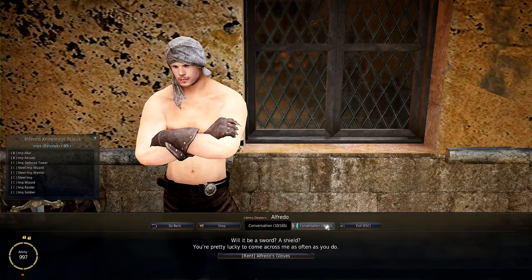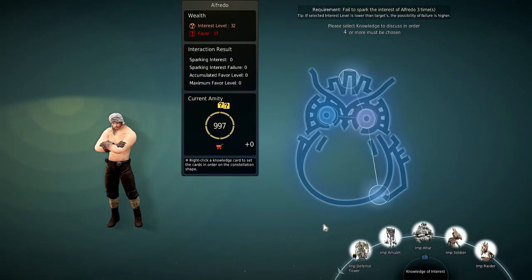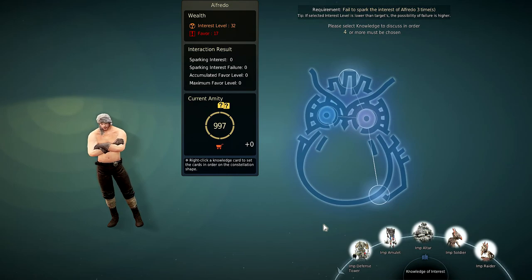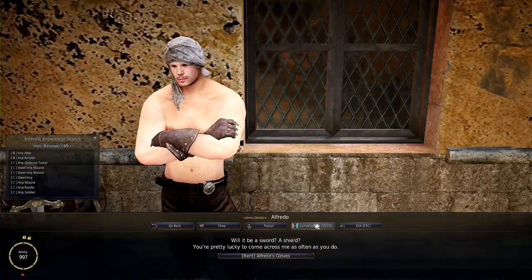I'm going to show you two combinations. The first combination is more risky, so you get more Amity if you actually succeed. This is a Field of Spark one, so I'll skip that one for now.